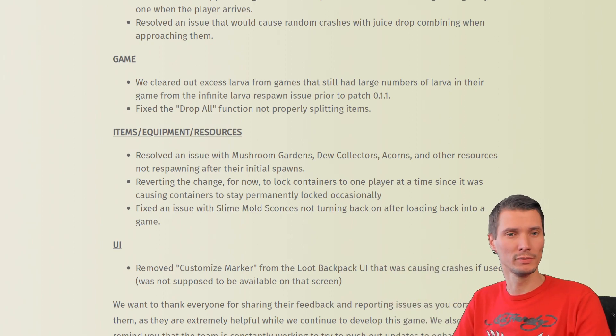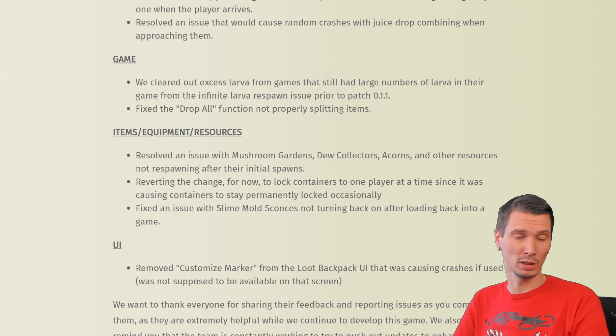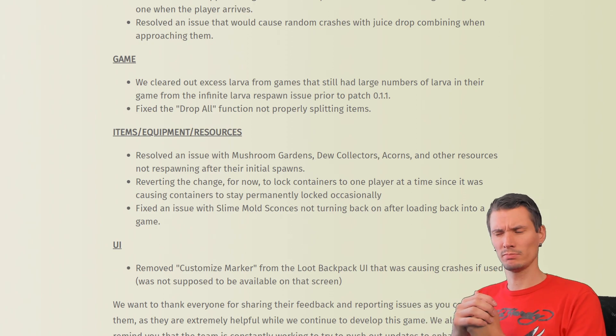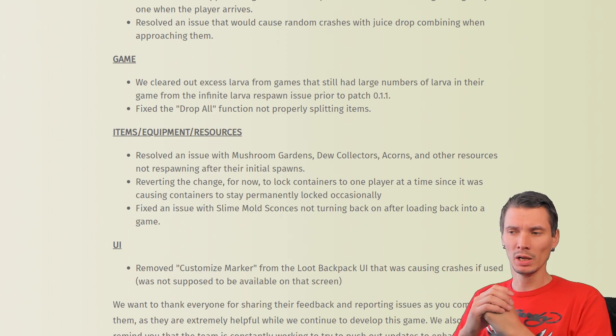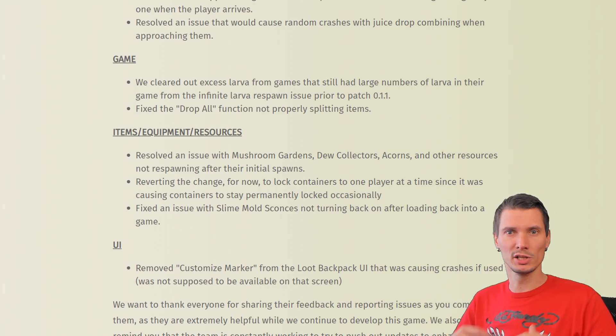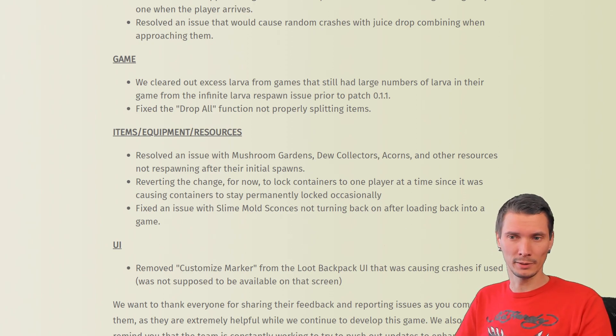Also fixed: the drop all function, which should now be working properly for splitting items. Drop all drops a stack — I think that was the intent in-game. We absolutely needed this functionality, because dropping items one by one was such a pain, so that should work properly now.